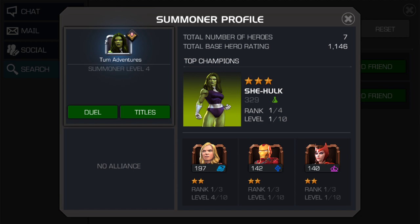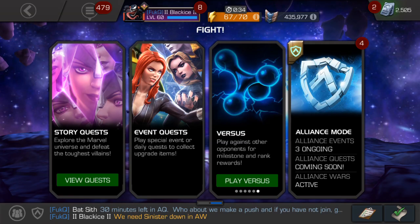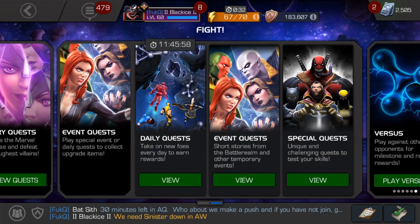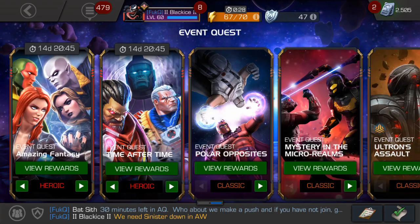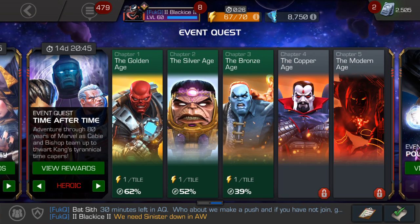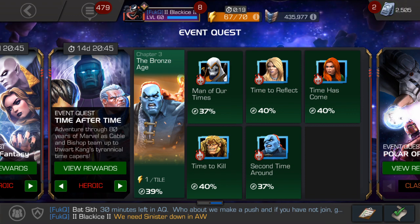And if you're about to leave because you already know where to get her for two energy, please do me a favor — if this helped you out, hit that Like button, I really appreciate it. So if you do want to find out where she is for only two energy, you're going to go into Event Quests, Eight Event Quests. We're going to go to Time After Time, yet again, into Chapter 3, the Bronze Age, and then we'll go to the first quest right there — Man of Our Times.